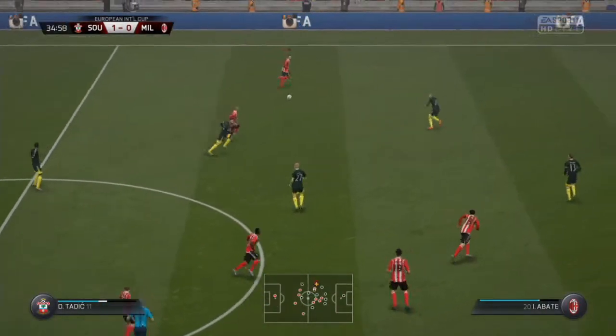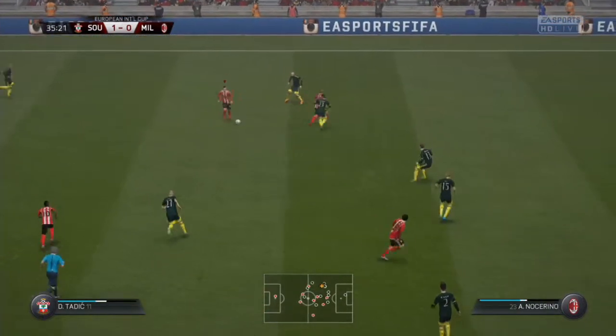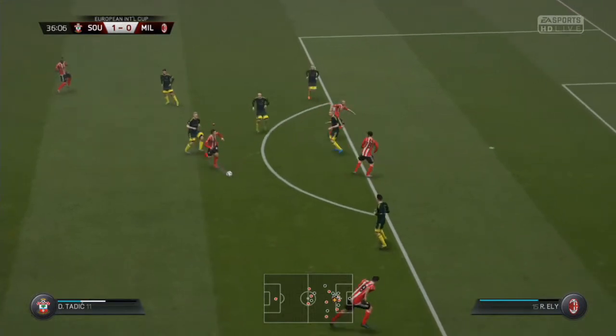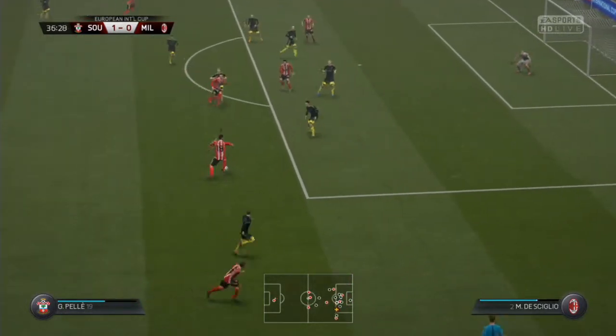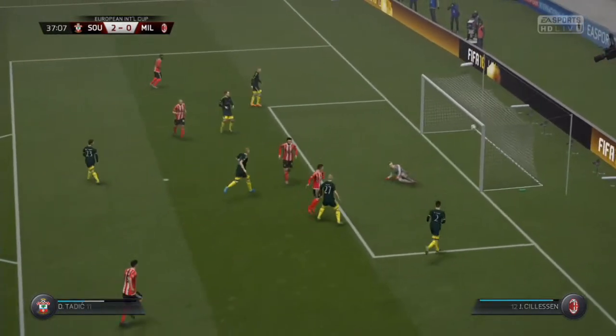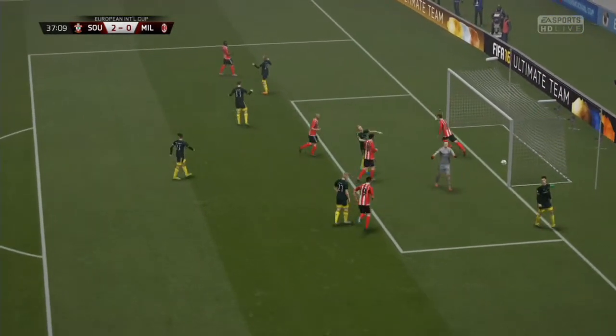Then we go up and attack again. Romeo plays it to Tadic - look at this, he runs with the ball and plays it to Austin I think. Couldn't really get it anywhere - but Tadic makes it 2-0.